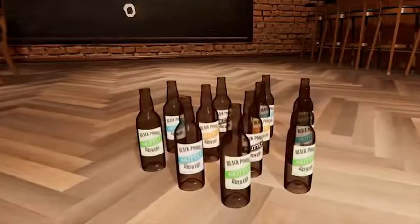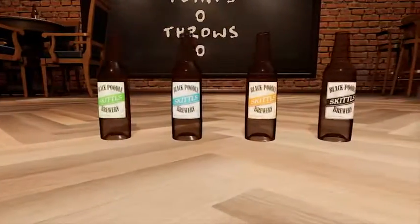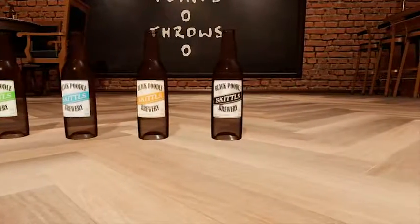Each colored label gives you a different amount of points. The green label is 1, blue is 3, brown is 5, and the black label is 9 points.